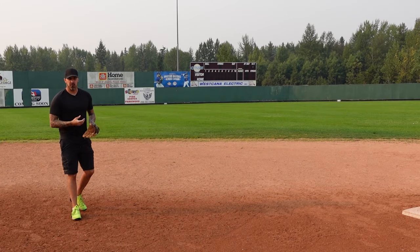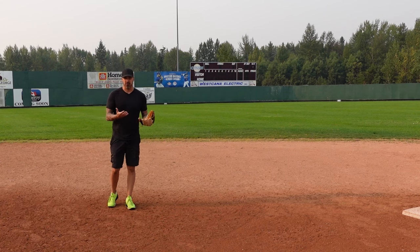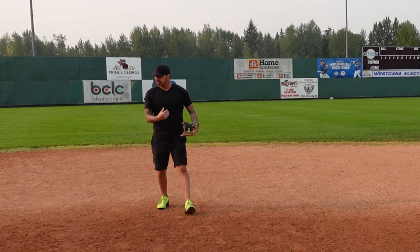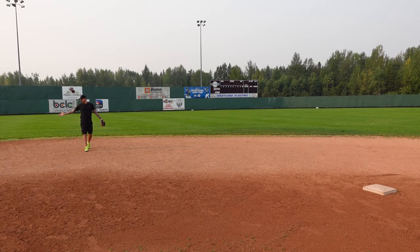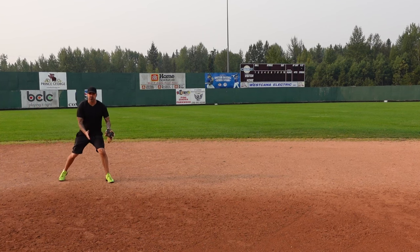Let's quickly talk about holding the runner on second. We're not going to hold them on like a first baseman, but we want to make sure we keep them close by letting them know we're there. Usually if it's a righty up, the second baseman is going to hold them close; if there's a lefty, we're going to hold them close. All we want to do is get right behind him so he knows we're there, because he's going to take as much as we give him. If we're playing way back where we'd normally play shortstop, he's going to take third every time. So we have to be right behind him, let him know we're there, give him a couple of glove slaps, and then bounce back to our position.